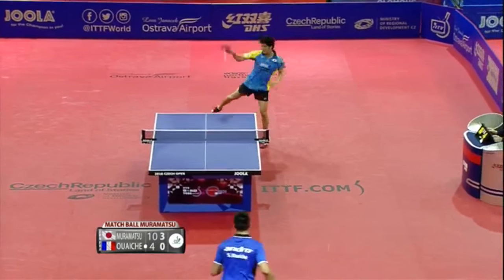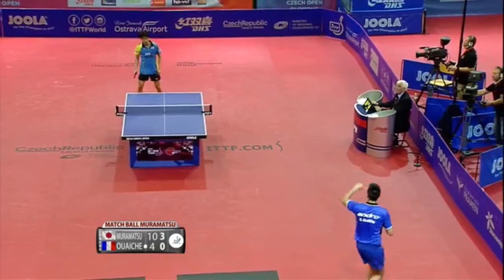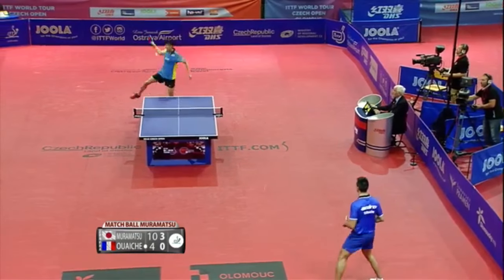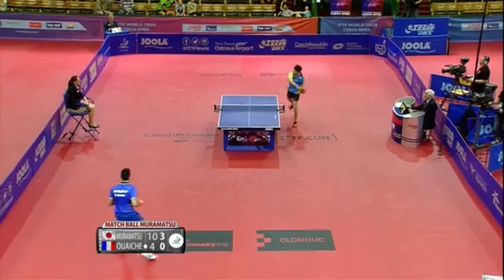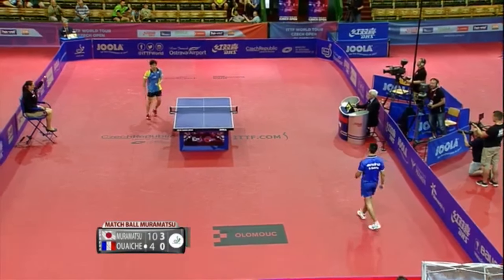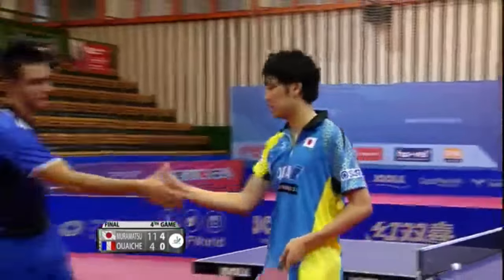We're going to do an exhibition point. Wesch setting it up — let's see what he does. Lobs deep into the backhand. Can they circle the table? Not with the scorekeepers' booth there. Runs him around — they're going to go this way. He's running them all over. Back to the table and just misses. A fun way to do an exhibition point, and Muramatsu trying to play along.